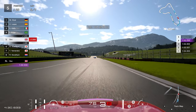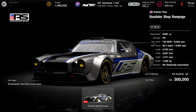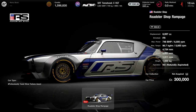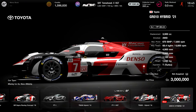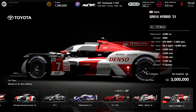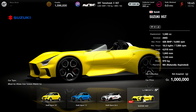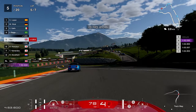Jumping straight into the three new cars, all purchasable at Brand Central. First up is the Roadster Shop Rampage for 300,000 credits. Next is the 2021 Toyota GR10 Hybrid for 3 million credits, and our third and final car is the Suzuki Vision GT for 1 million credits.